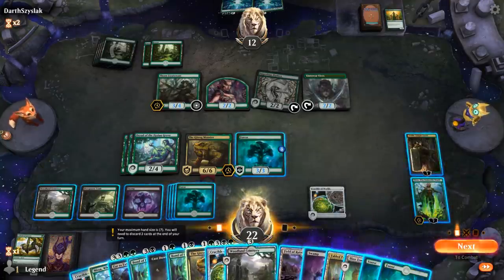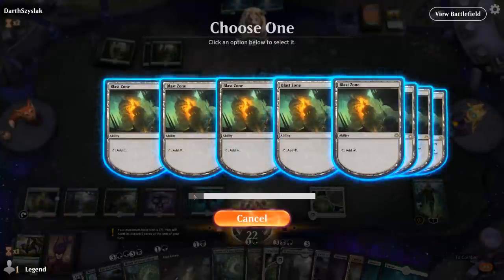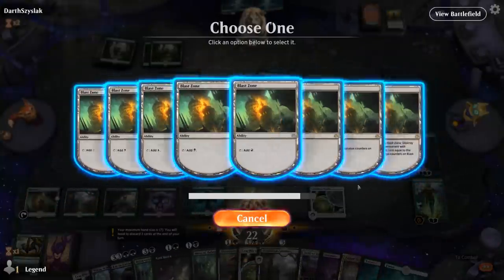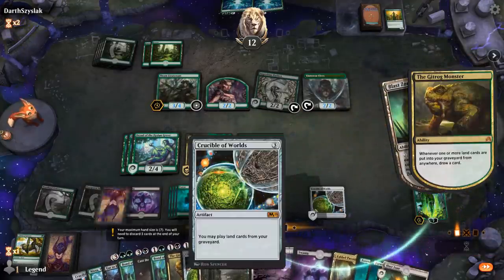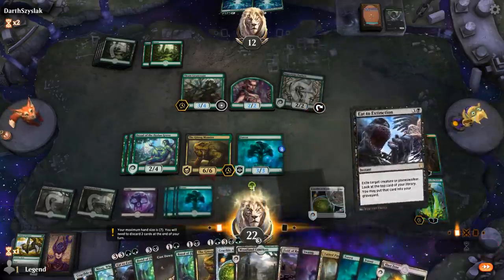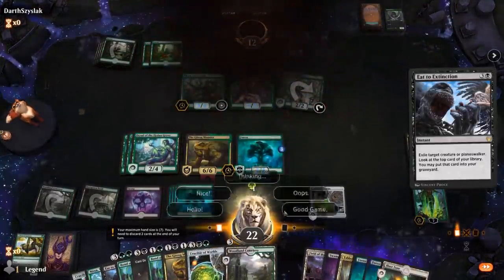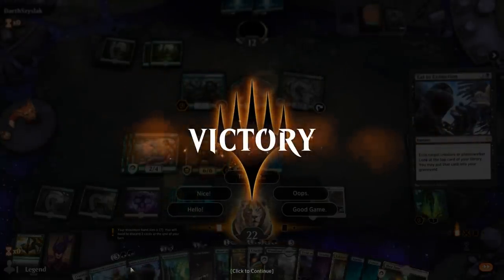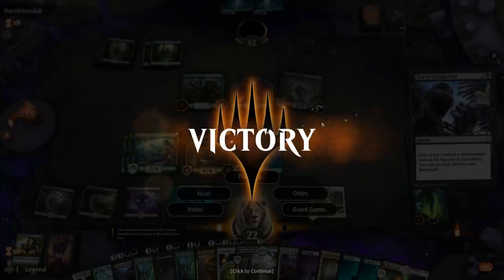Can we kill them right now? Should be able to. Sacrifice for one — deals with an Elf. Still plenty of cards left in library. If I kill the Thorn Lieutenant, opponent has seen enough — GG's. Yeah, if I target the Thorn Lieutenant they'd get one more token from the ability, but we had another Cast Down and Eat to Extinction, plus plenty of mana thanks to Nissa. Well, that was quite a beating — onto the next one.